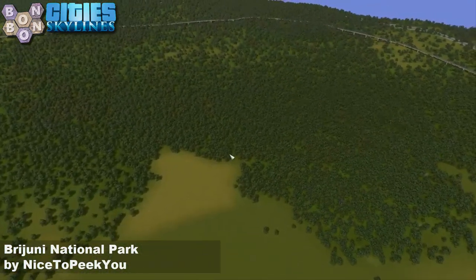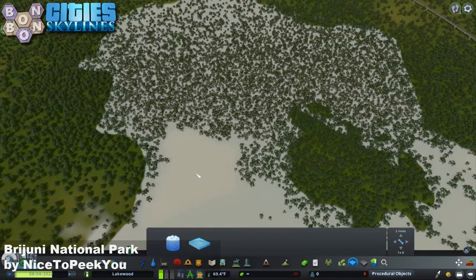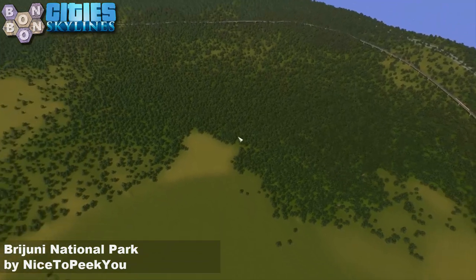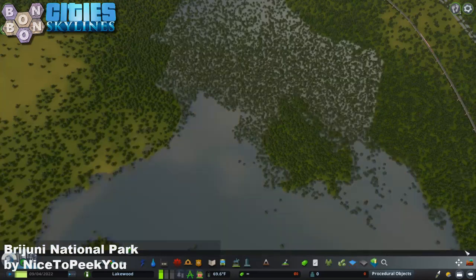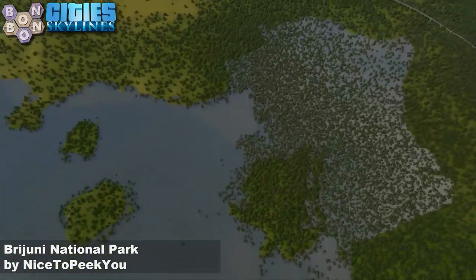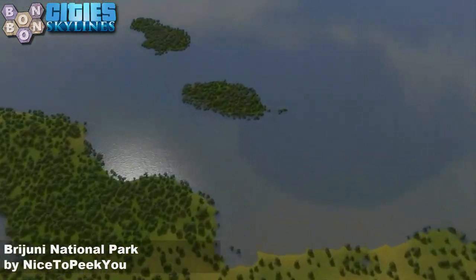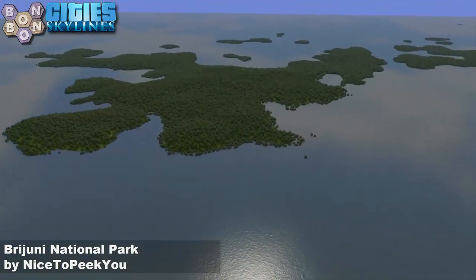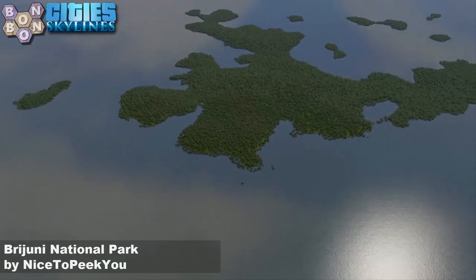We need some depth. I think we're going to need to bring the water level back up - I only want about two metres of water, just so we can... yes, we've got it, we have water again. So we just have to accept that this is the best the map is going to look, and maybe remove all of the trees that are under the water with the bulldozer - or use the tree brush for bulldozing, just to clean up the beaches.